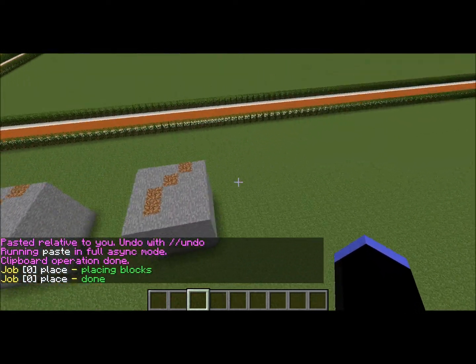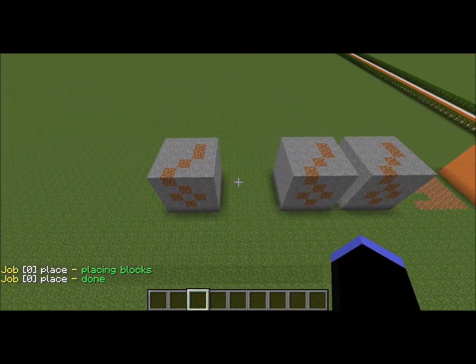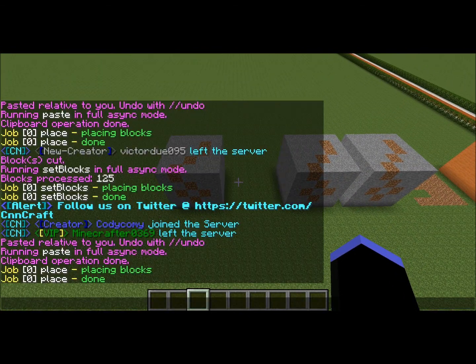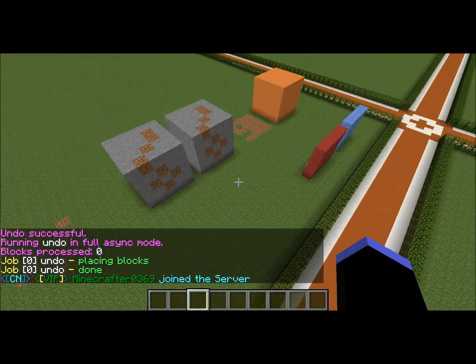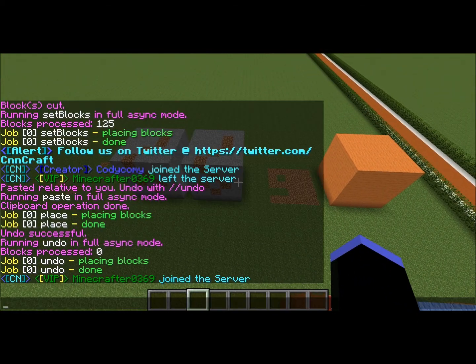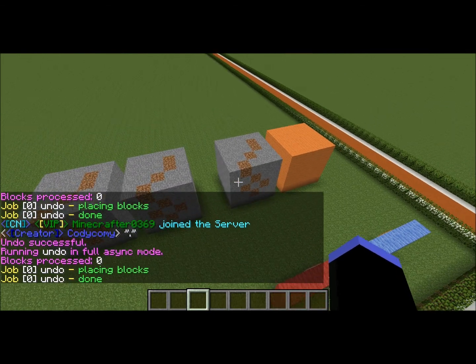Just like I said before, with any of these commands, if you didn't mean to put it there or it didn't look good, you can do //undo and it'll undo any of the commands — so that'll disappear. If you didn't want to cut it, //undo again and it'll place it back. Pretty simple.